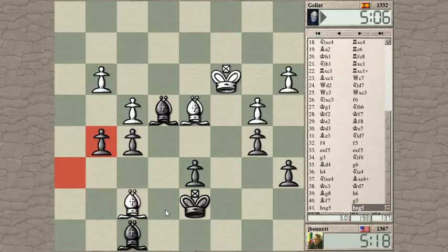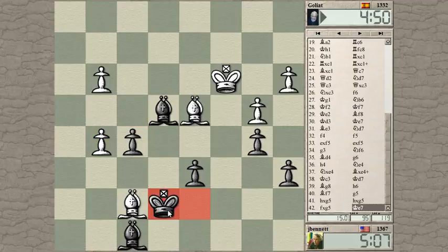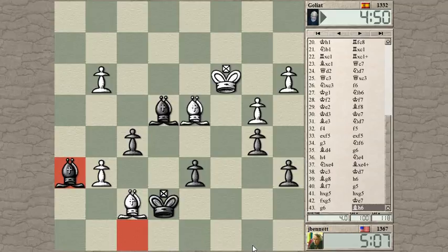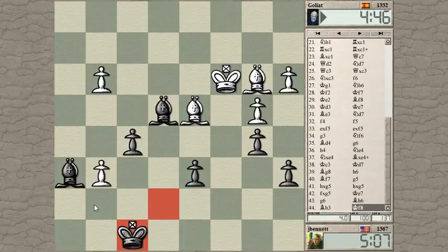If he takes, I'll bring my bishop here — maybe my king here first. Pawn takes, king to e7, pawn to g6, bishop here. If the pawn comes forward again I can take his bishop, and if it doesn't come forward I can bring my king in slowly. I have to get my king in front of those pawns — I think that's pretty important. He just gets his bishop out of the way, but now my king is here just in time to stop that pawn.